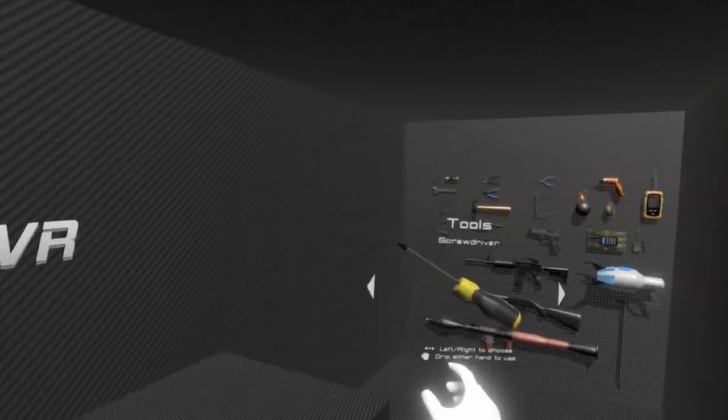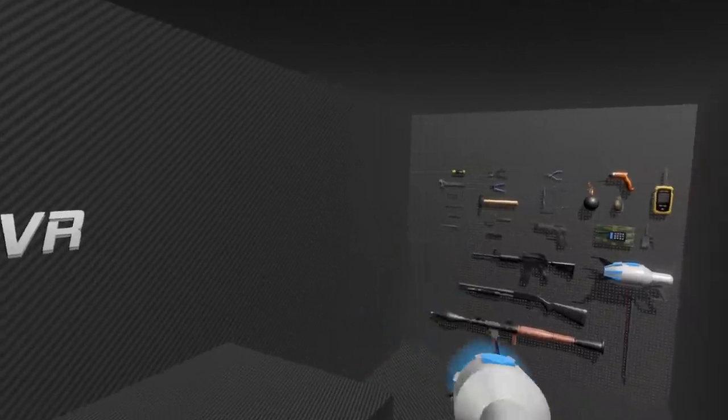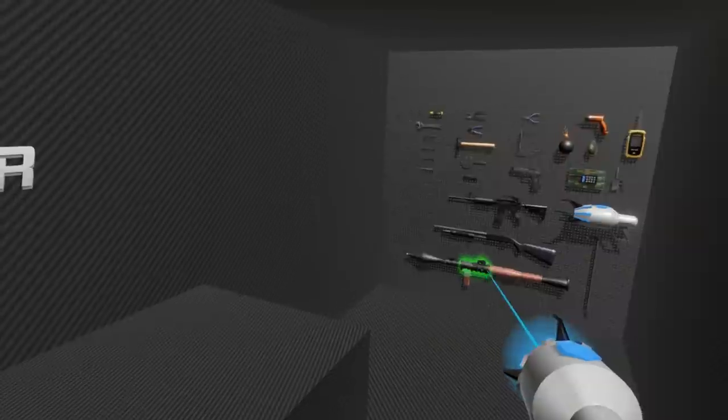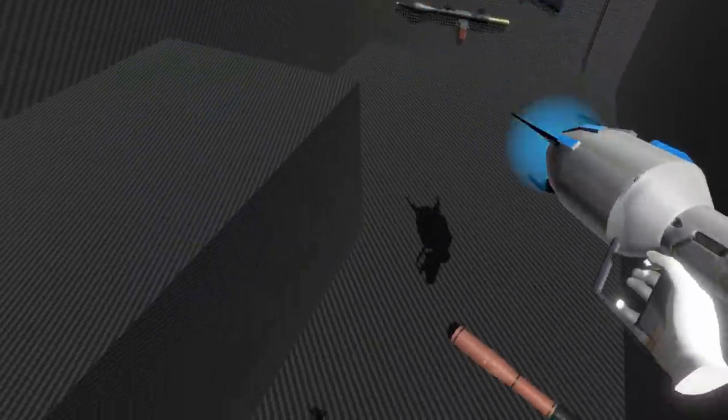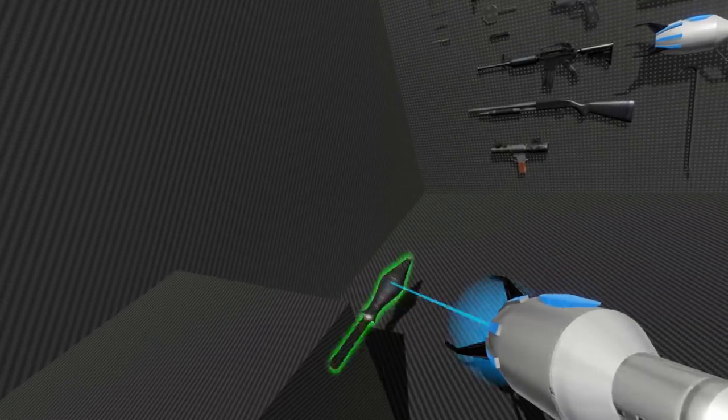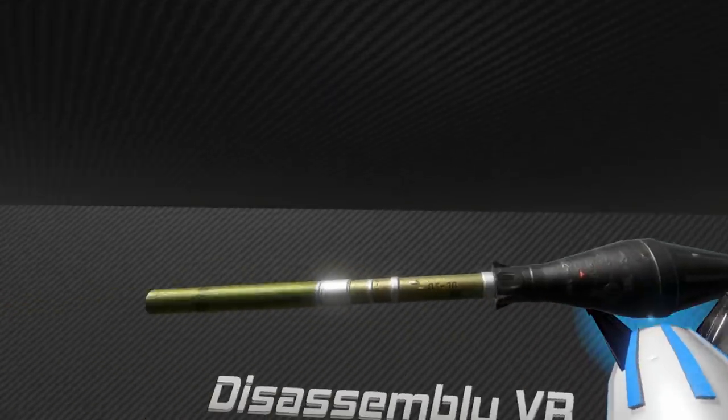We can grab all sorts of different tools, like a gravity gun, and we can use that. I didn't quite want to pull the parts off the RPG, but we can. Where'd it go? Come here, buddy. Now I have a warhead or something.